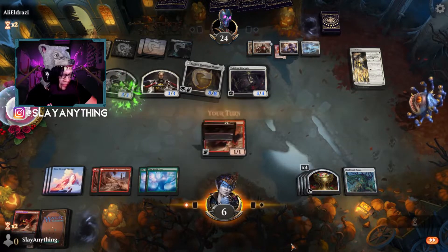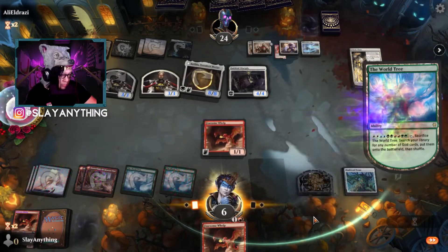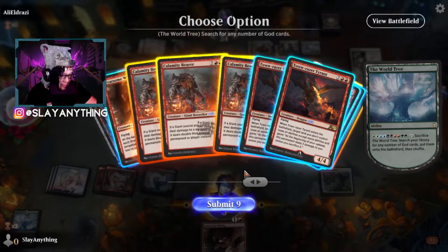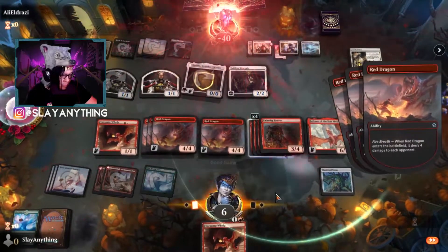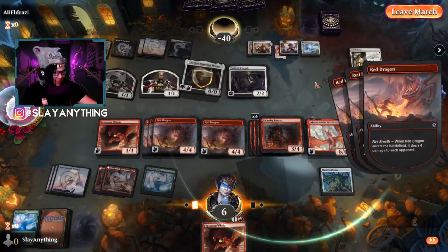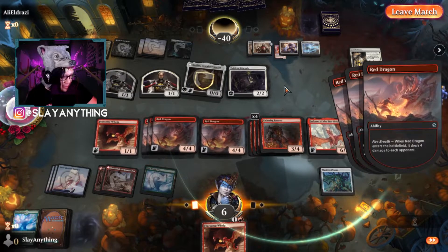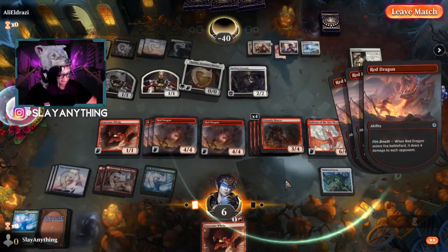Oh, this is so sweet. I think we're going to do it. We're going to do it against Ali Eldrazi. Let's do this. We're going to get to use our jank against Ali Eldrazi. So sick. You'll love to see it. Oh man, that was so sick, so awesome. We got to do our janky little combo against Ali. GG Ali out there. That was a really fun match — I thought we were going to get stomped. Katilda had protection from all of our creatures, so if this had not come to fruition that turn, we would have been dead. GG, that was so sick.